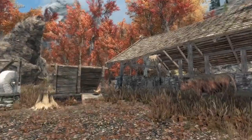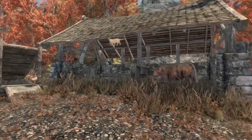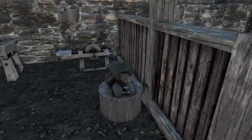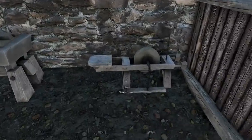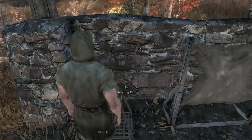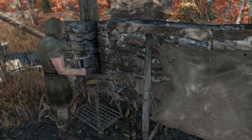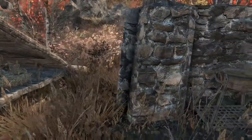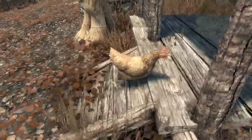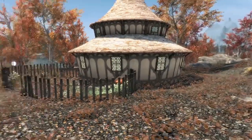Over here we've got this nice little shed — maybe a workshop. I didn't actually see this before. Isn't this nifty? We do have an anvil, a grindstone, a workbench, a tanning rack, and a smelting pot which looks just like a cooking pot — but it's nice to have even if it's not the giant smelter. And then we've got a little chicken coop, which is really neat, and we have our own chickens. We're growing some wheat and we have our grain mill. Great to see.